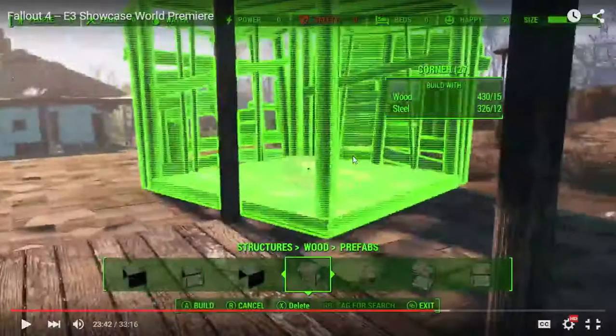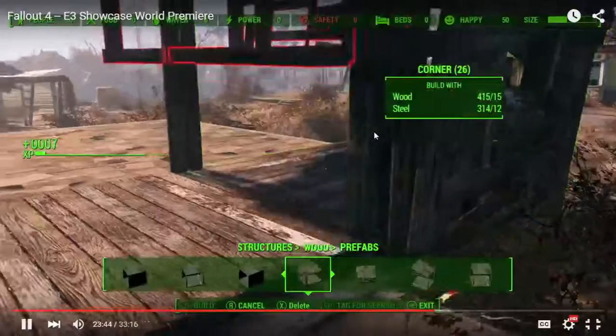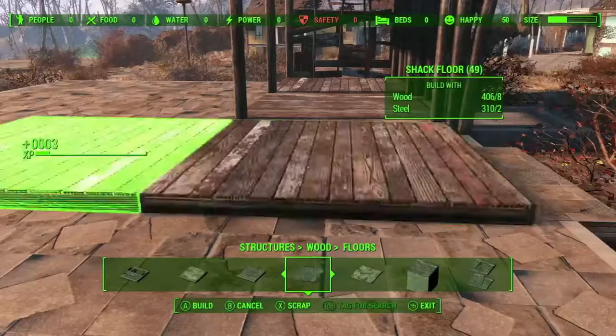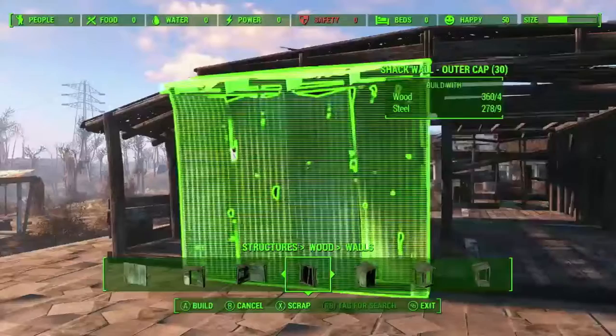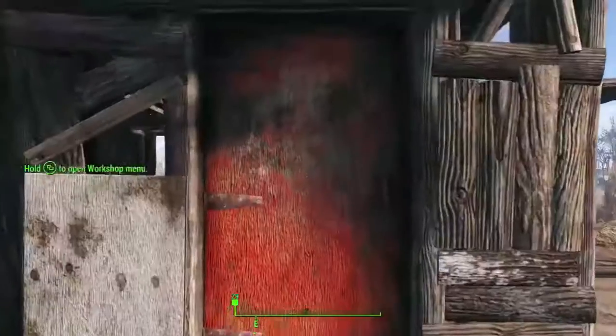He starts building parts of his house on a flat piece of concrete, using 15 wood and 12 steel per part of the house. One of the great things about having a fully dynamic game engine is all of this just works in real time. Rip it apart and build the way you want.